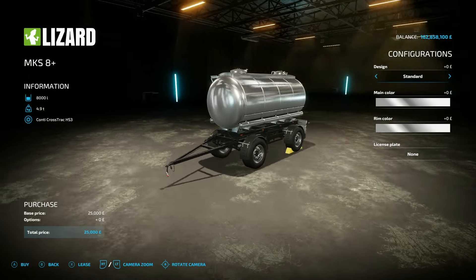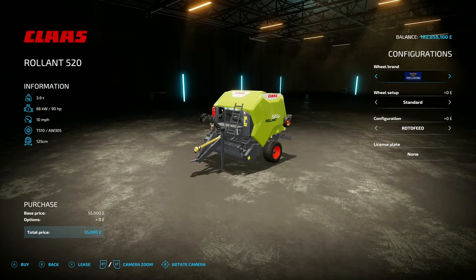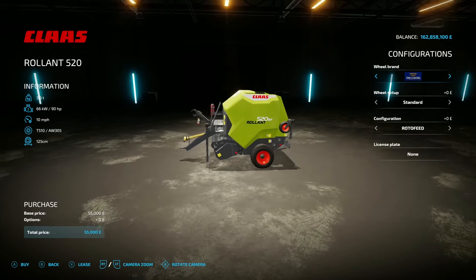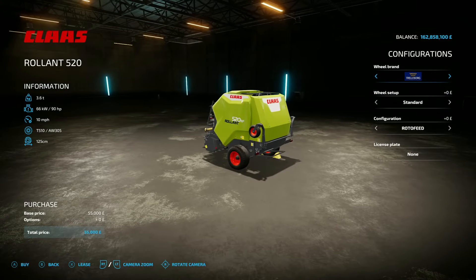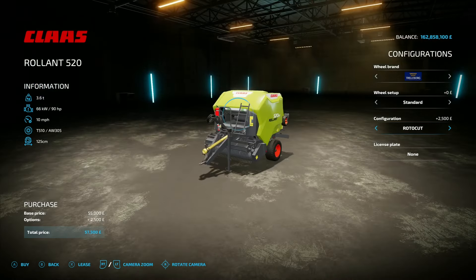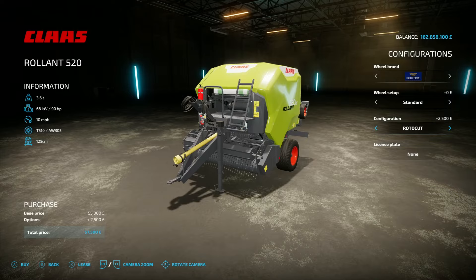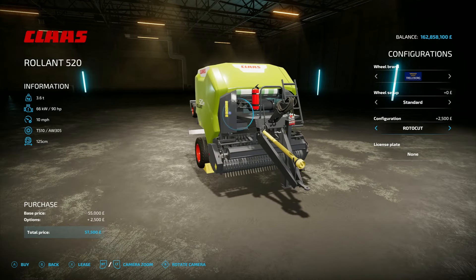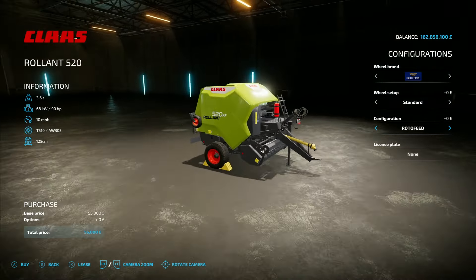Next up is the Class Roland 520, this is by eid123 - 13.03 megabyte on the download. You're going to find it under balers. It requires 90 horsepower from your tractor, 10 mile an hour working speed, 125 centimeter round bales, and it'll cost 55 grand to buy. Wheel brand options are Trelleborg, Freilstein, or Trelleborg wides. Configurations: Roto Feed, Roto Cut, or Roto Feed. Interestingly, changing the configuration actually changes the stuff inside the baler - a detail you probably wouldn't notice unless you were looking for it.